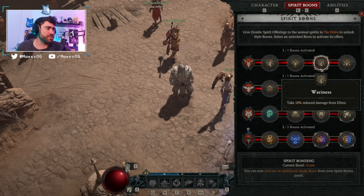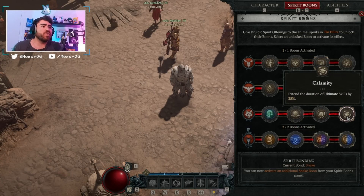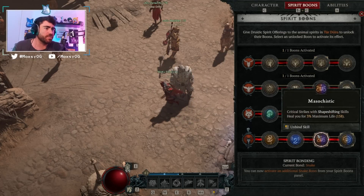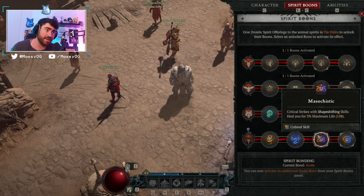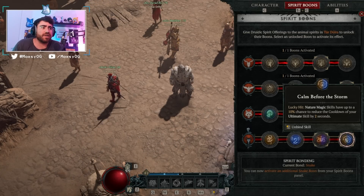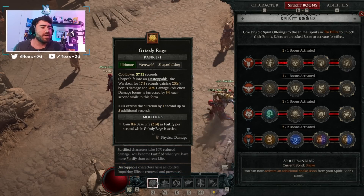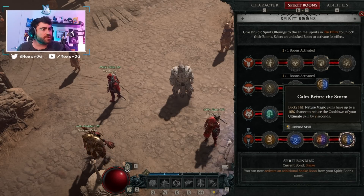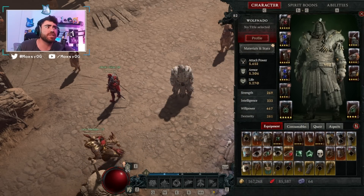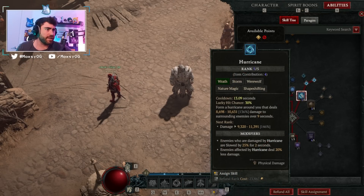For our spirit boons: we're using Weariness for 10% reduced damage from elites — perfect for us. We're using Avian Wrath — we have guaranteed crits so this is a ton of extra damage. We've got Calamity to extend the duration of ultimate skills by 25% — the more time in Grizzly Rage, the more damage we stack. We've got Masochistic — critical strikes with shape-shifting skills (Shred is a guaranteed crit) heal us, so all of our attacks are healing us. And lastly, Calm Before the Storm — this is why I prioritize lucky hit on rings and gloves. Nature magic skills have a 10% chance to reduce the cooldown of your ultimate, so while Hurricane is spinning it can lucky hit and reduce Grizzly Rage's cooldown, letting you come out and come right back in.